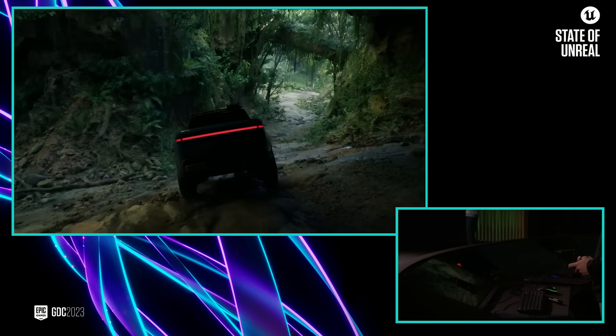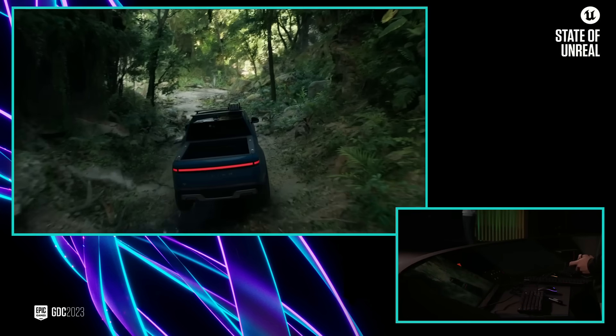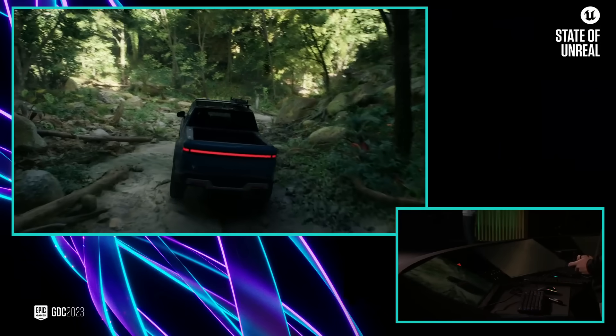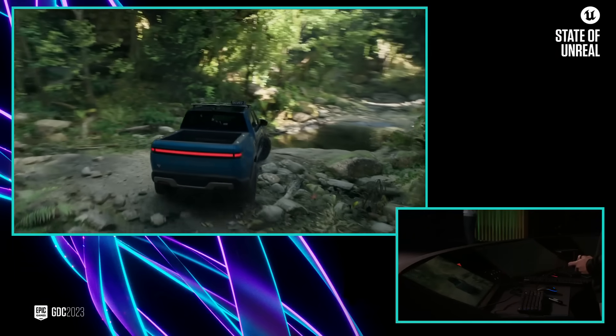We're building tools for interactive and dynamic worlds. Here we have Chaos physics simulating rocks that tumble as we drive over them. Leaves bend out of the way, and we also added some real-time fluid simulation.